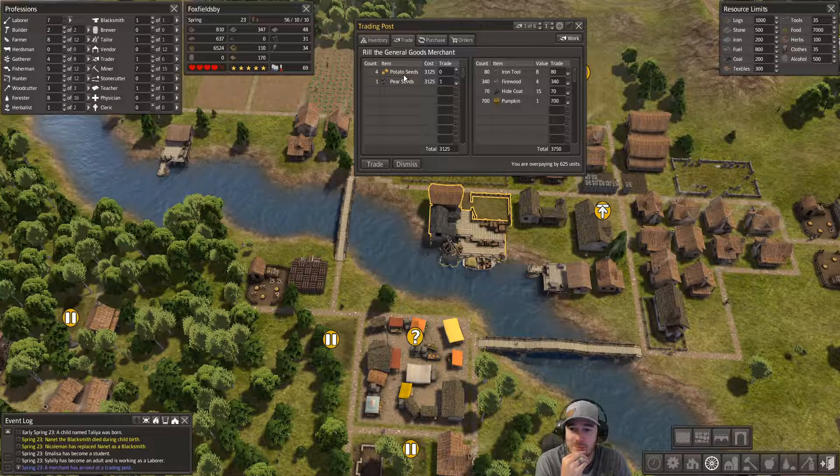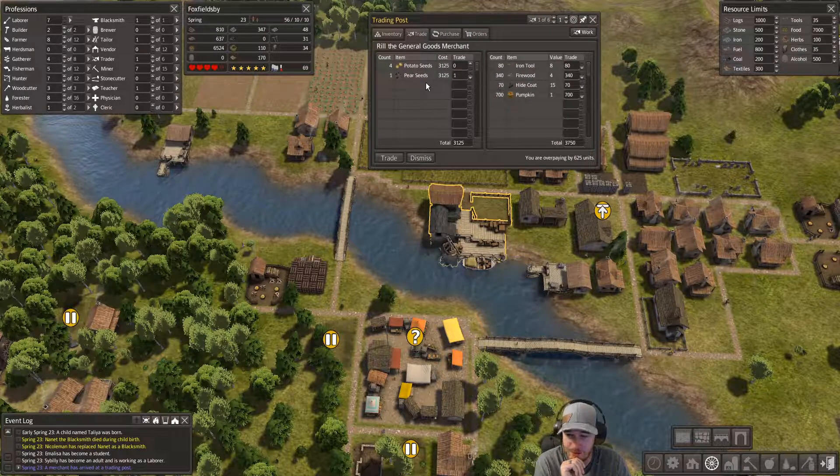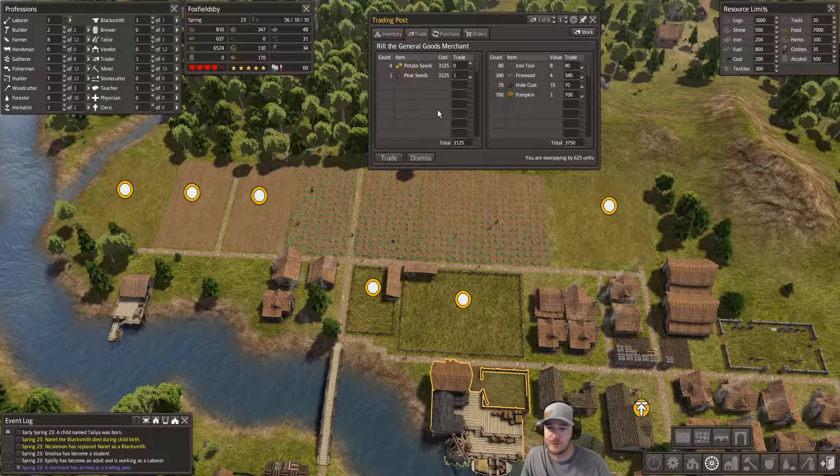I looked up offline that potatoes are good only for food - you can't make any kind of alcohol with them. Wheat is the only non-fruit you can make alcohol out of, but then wheat isn't a food that people can eat. So if you want to brew alcohol, it's almost better to have orchards and grow fruit, which is why I'm thinking I'm going to buy the pear seeds.